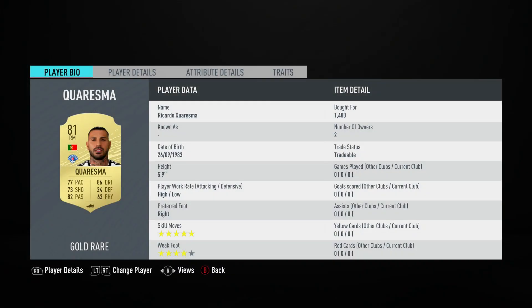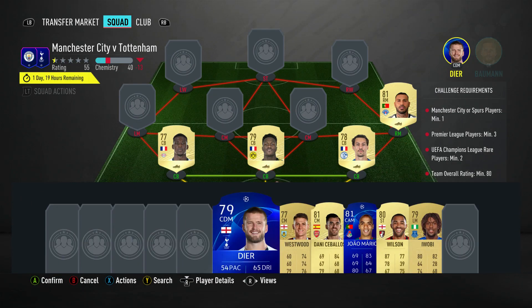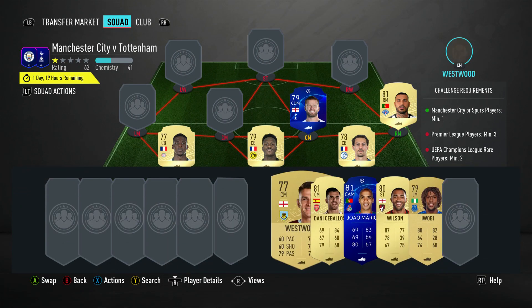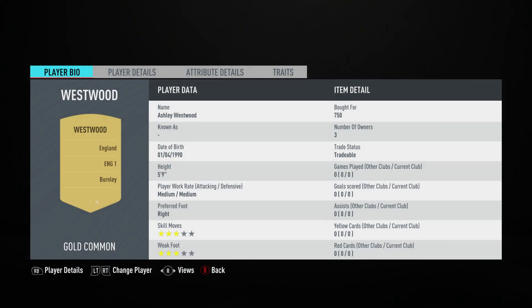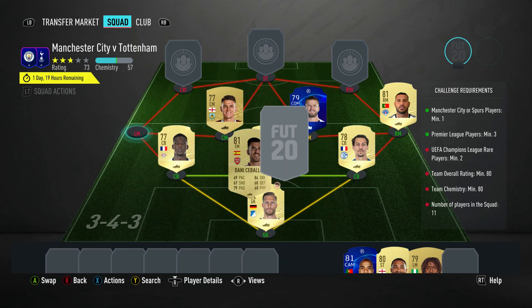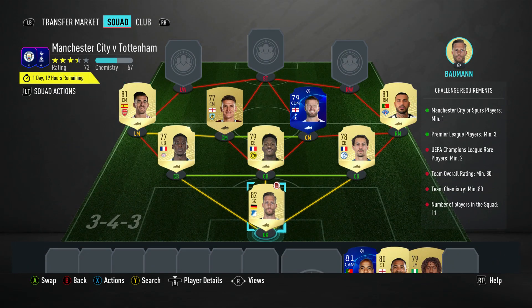The right midfielder is Ricardo Cresma, both for 1,400, plays for Kasim Vapasa, Turkish First League and is Portuguese. The centre mid on the right is a CDM — it's Eric Dybul for 5,500, plays for Spurs in the Prem and is English. The centre mid on the left is Ashley Westwood, both for 750, plays for Burnley in the Prem and is English. The left midfielder is a centre mid, Danny Estabalos — you should be able to get about 800 coins — plays for Arsenal in the Prem and is Spanish.